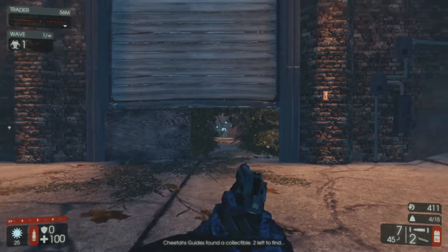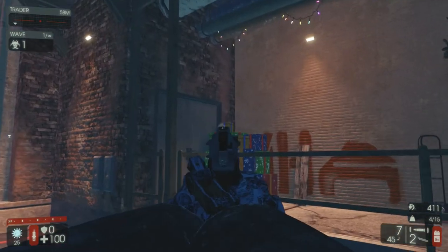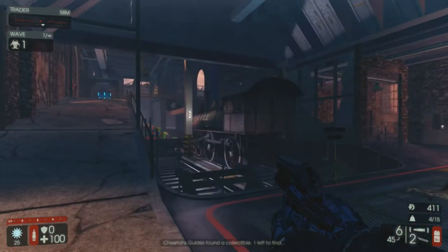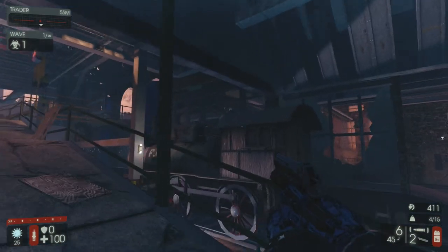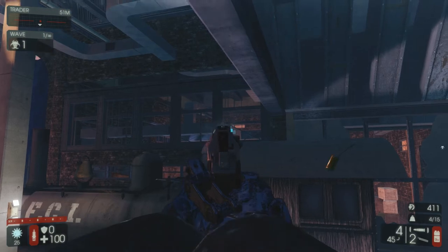And then from there, if you turn to your left, collectible number 9 will be in the corner on top of these presents here. Then if you turn to your left, the final collectible will be on top of this train right here, and once you collect the 10th one, that will unlock the hidden globes achievement slash trophy.